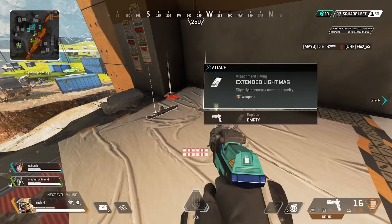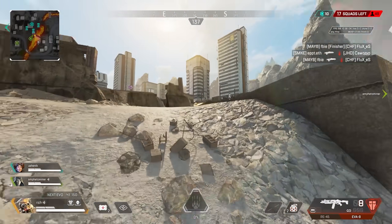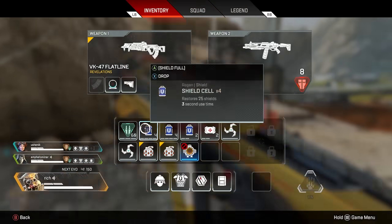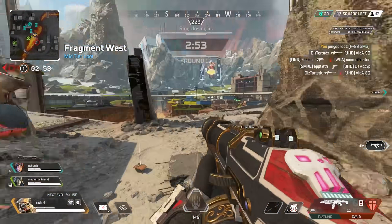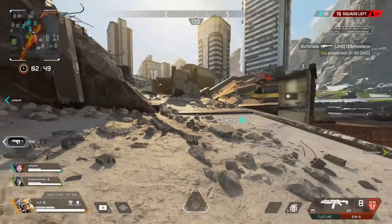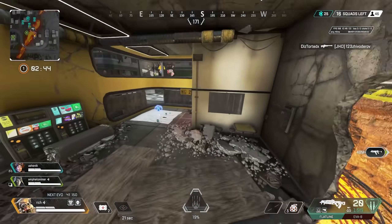The gameplay begins — the loot situation is rough: R45, pretty much the worst it's been. There's a blue shield down one way and there are people fighting, so the decision is made to go that direction. Two hostiles spotted — that's a big scrap if there ever was one.